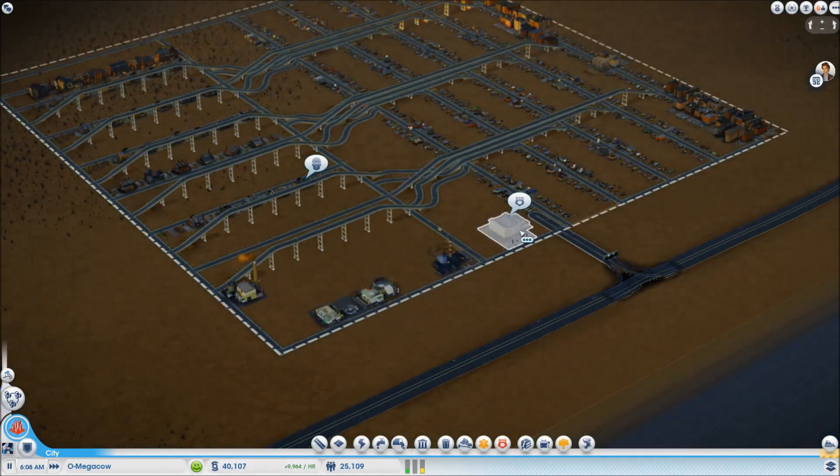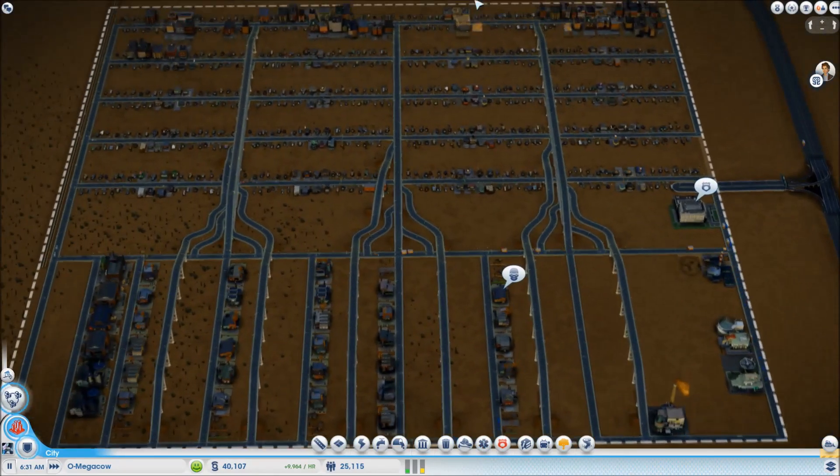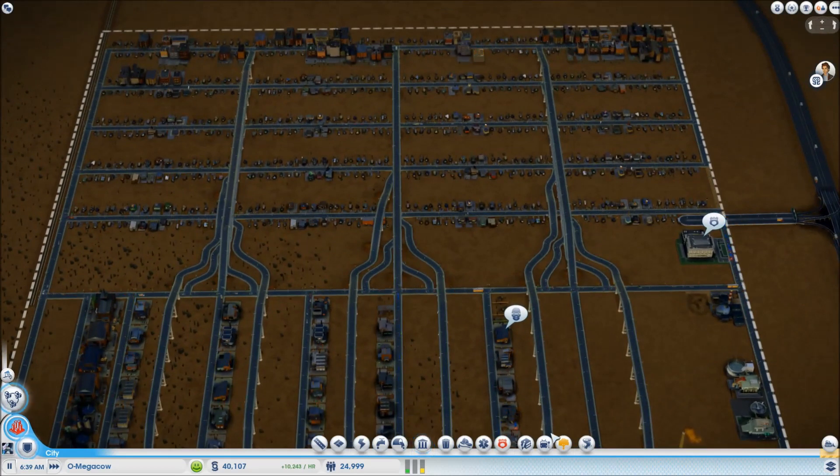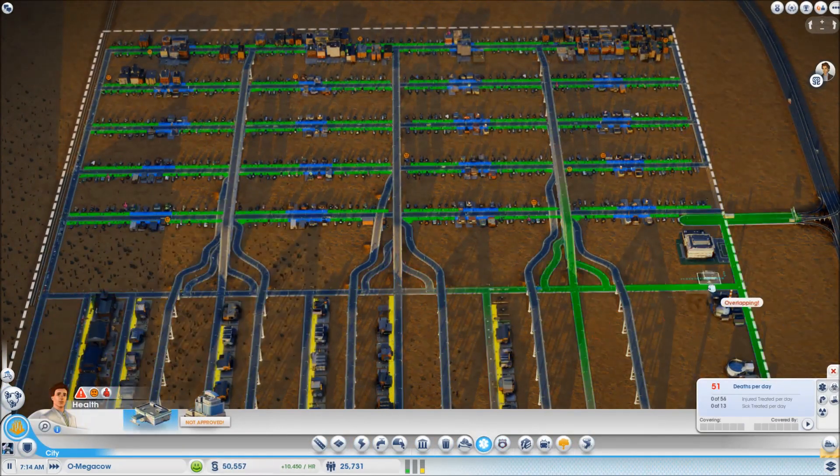Now we've got all of our basic services in, we can start to put in our other services. We've already got fire, so we need to put in our police and some kind of health. I'm going to pop a clinic in, and I'm going to pop it — yeah, probably over here. It's probably as good a place for it as any.